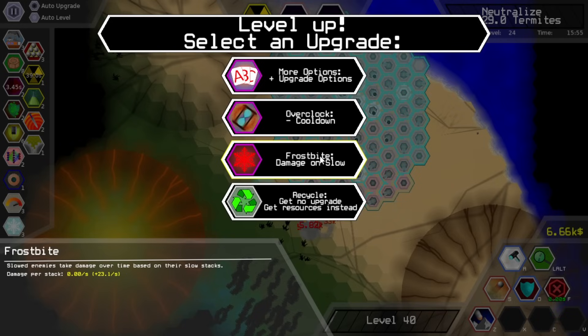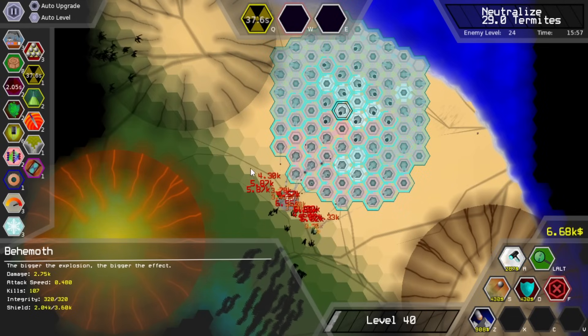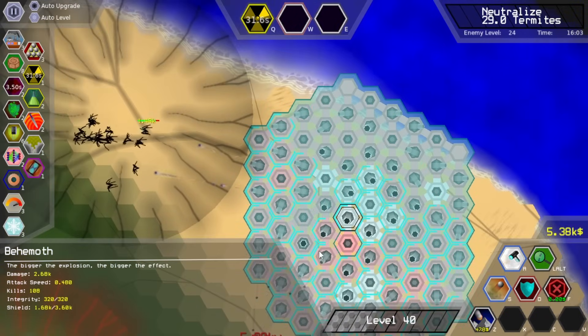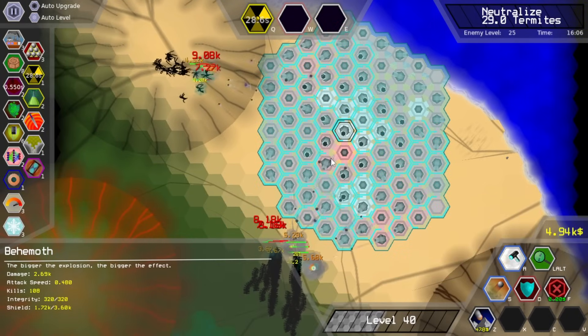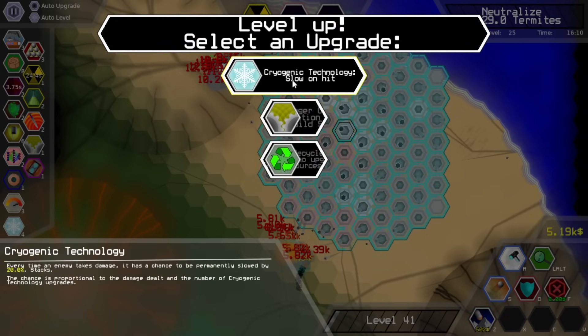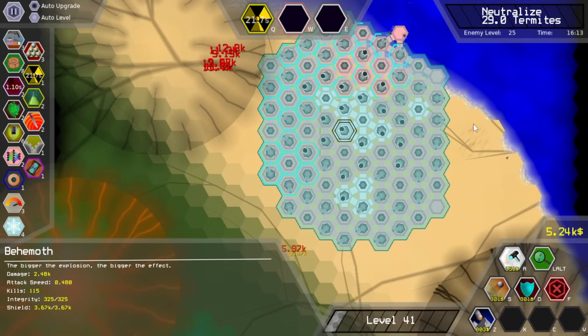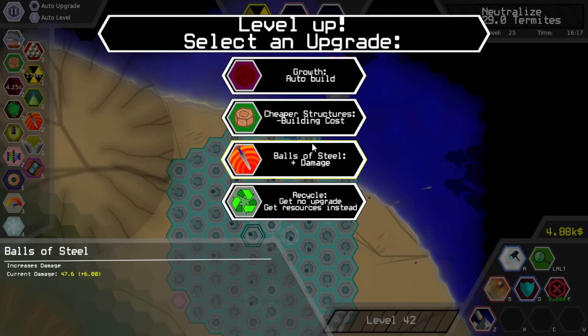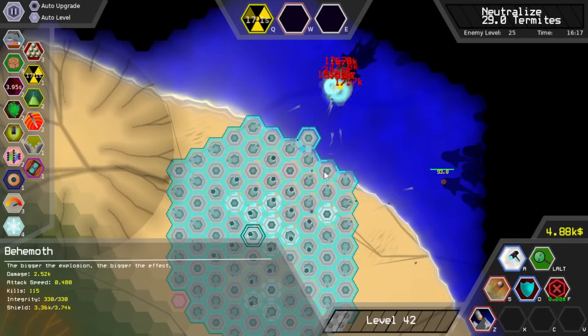Slow enemies take damage over time based on their slow stacks. Overclock reduces cooldowns or more upgrade options. We're going to go for the cooldowns. Unfortunately a lot of my OG cannons aren't even able to do anything. Are they coming at me from the ocean now? Yep — it's shark time. Also steal for damage — no, let's keep reducing that building cost.